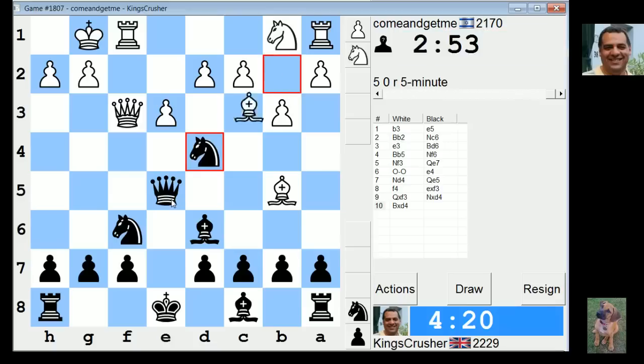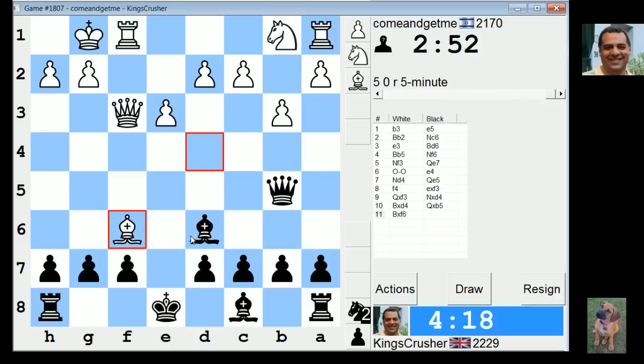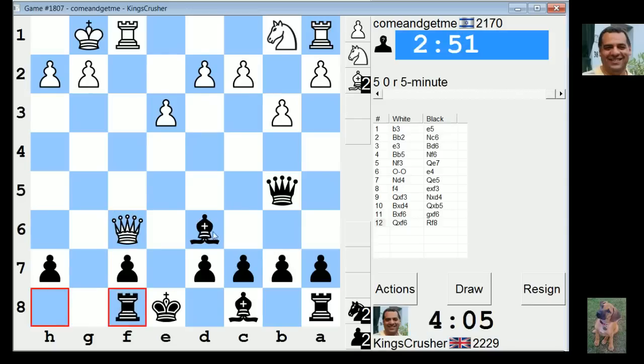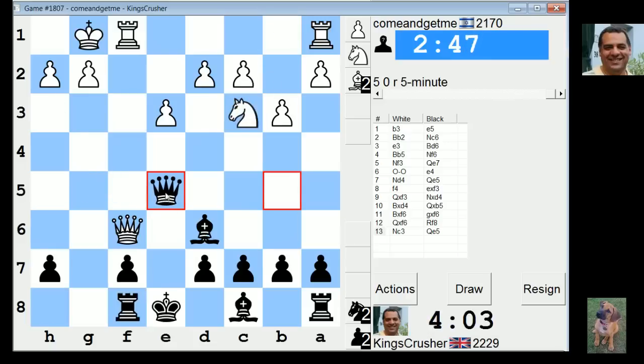So here it takes, takes — alright, I'm going to have to defend f7. I've got rook f8. I don't want to get mated from this position. Okay, so rook f8. Now I've got queen e5 on the cards, hitting h2 and his queen.